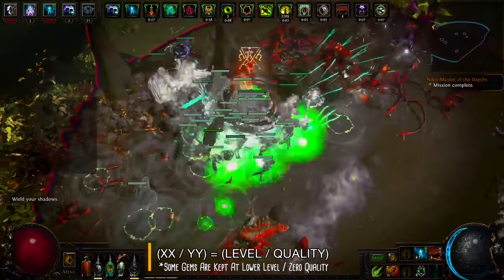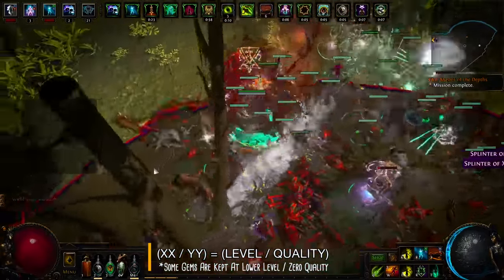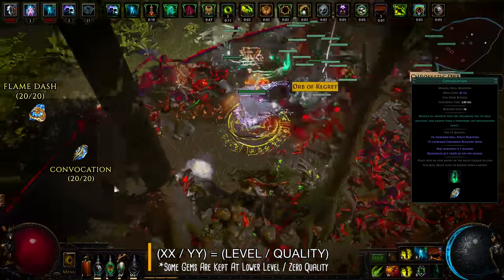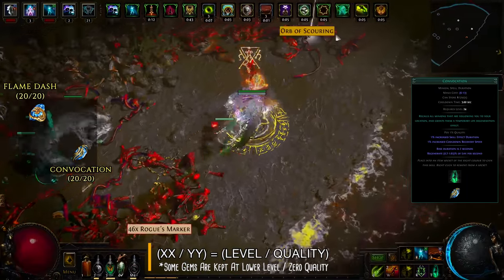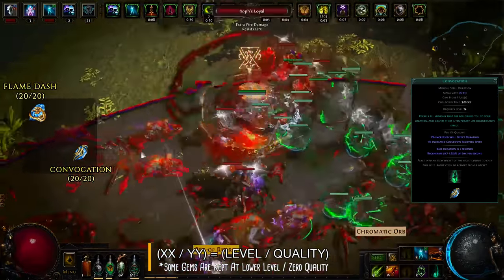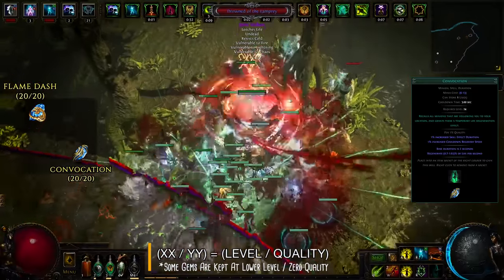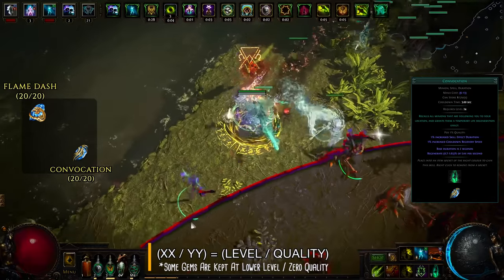Finally, you have two really important utility skills which will only fit if you're using unset base rings with their gem socket implicit. First there's Flame Dash, the build's mobility skill, and the second is Convocation. This instant cast spell will summon all your minions at your current position and grant them a solid life regen buff. It's practically one of the only ways you can directly control your minions — it's a crucial tool for pulling them out of dangerous places, helping them navigate rooms and doors, or simply bringing them to your aid if you're getting hammered.